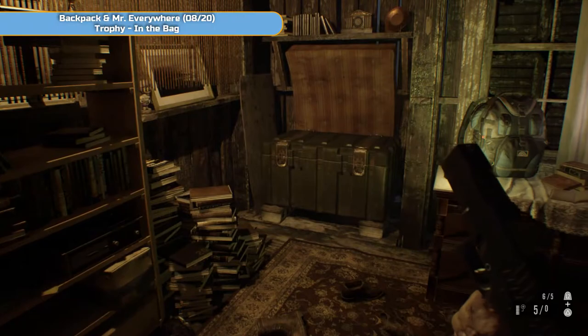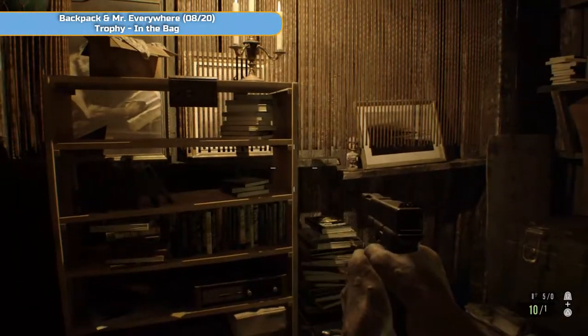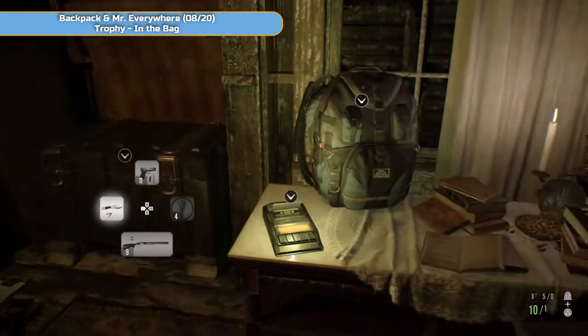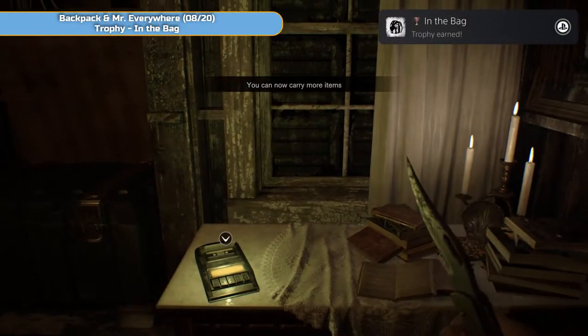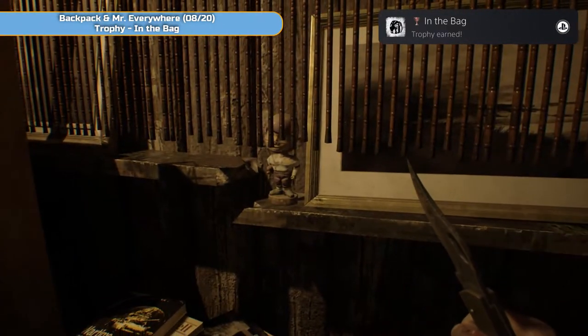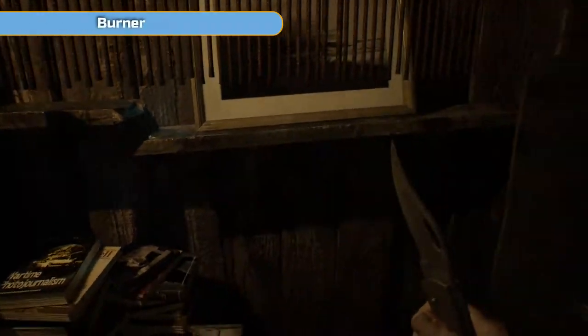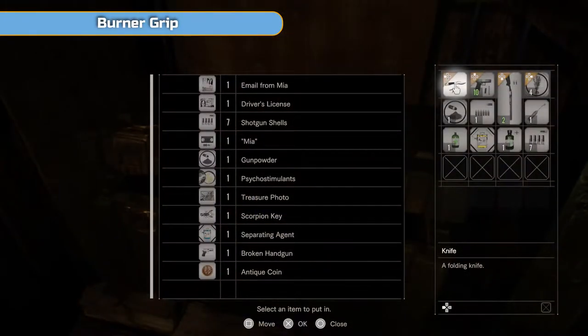Here is a backpack — you will get the 'In the Bag' trophy for picking up a backpack. Grab the backpack and you now have four more slots to put equipment in. And here's a Mr. Everywhere — that's number eight, so make sure you smash him. Then we're going to have a quick look at our inventory and see what we can drop off.